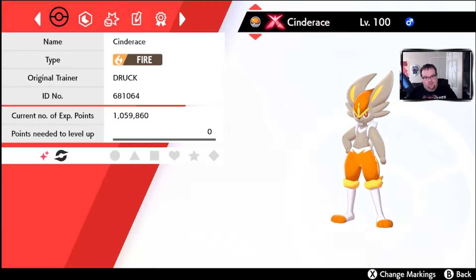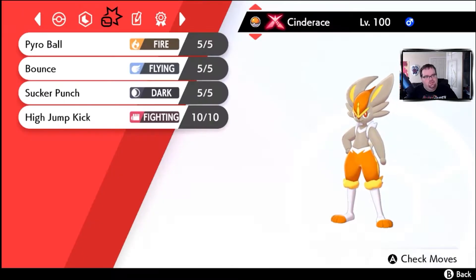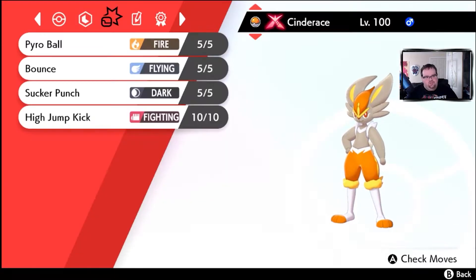First off, we have an amazing stats Shiny Cinderace. He is a perfect Cinderace — he Dynamaxes. Shiny Cinderace has the hidden ability Libero, which changes the Pokemon's type to the type of the move it's about to use, which really comes in handy. He knows Pyro Ball, Bounce, Sucker Punch, and High Jump Kick, so it has a very good type advantage against a wide range of enemies. Cinderace is one of my favorite new Pokemon and I love his shiny palette.